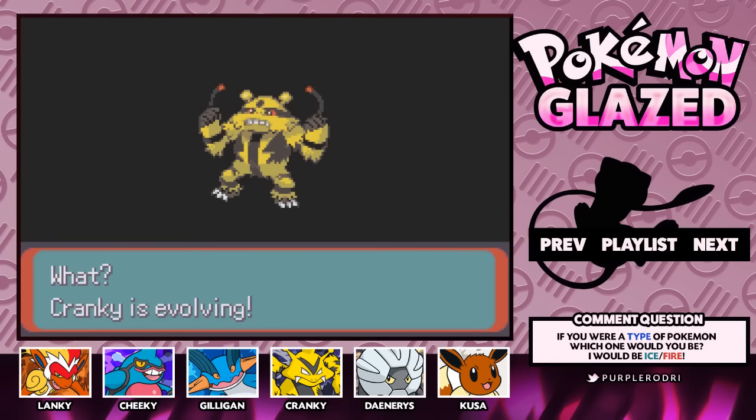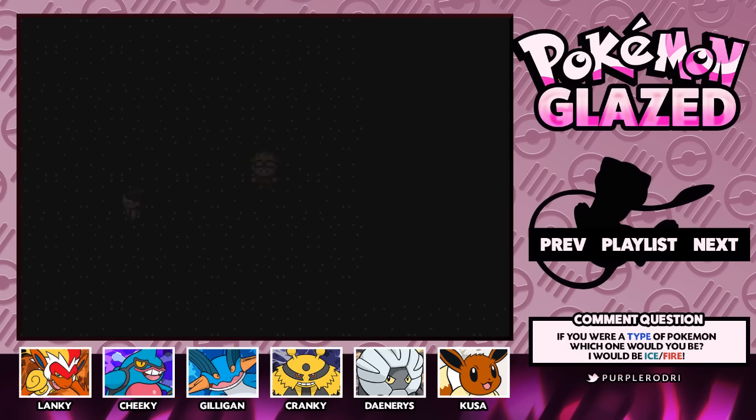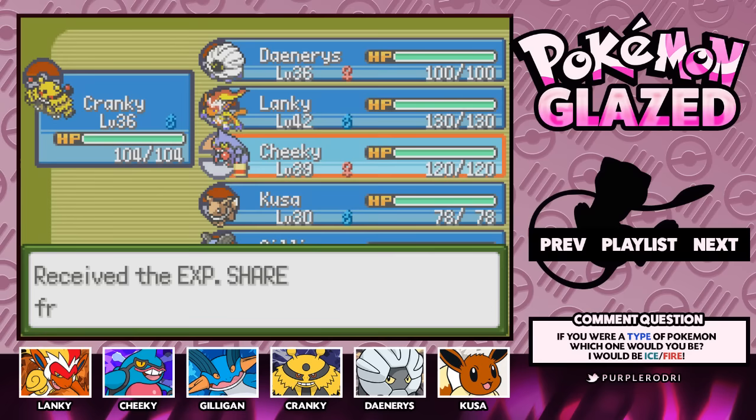We have another Pokemon that is now fully evolved on our team. Having Cranky fully evolved into Electivire is really awesome. I actually don't think I've ever used an Electivire, so it's nice to see. I love when I get the chance to use Pokemon that I've never really had the chance to use before, because it makes it so much more fun for me.